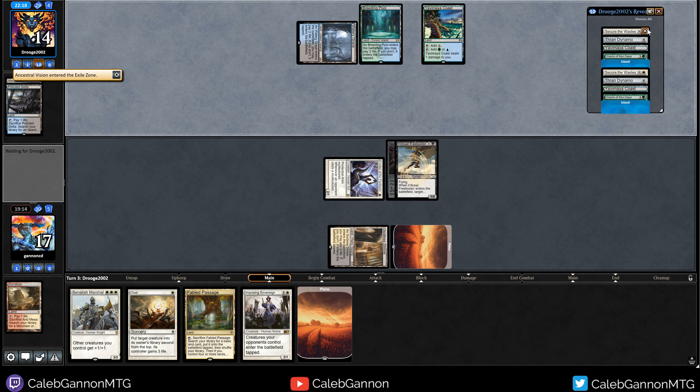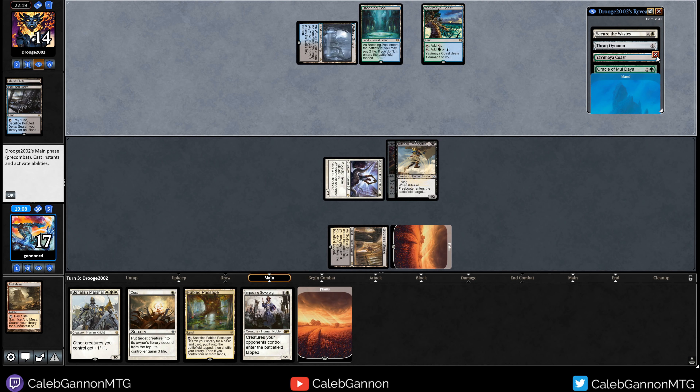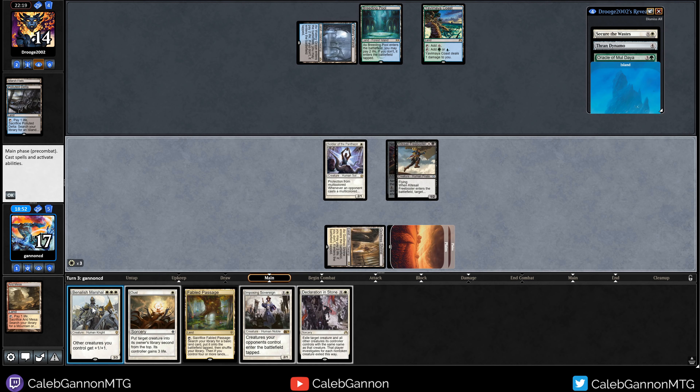So they just shocked because they're only hopeless. Every time I've played, I think I've had this card, and it's such a frustrating situation. So I know what they drew - Secure the Wastes, Thran Dynamo, Yavumaya Coast, Oracle, Island. So they played Yavumaya Coast. So I know the four cards in the hand now. Next turn, they're going to play Oracle, and it's going to enter tapped. Maybe I don't care about it entering tapped - I just play Benelish Marshall, hit them for like a million. And then next turn I can go Imposing Sovereign, Declaration in Stone.